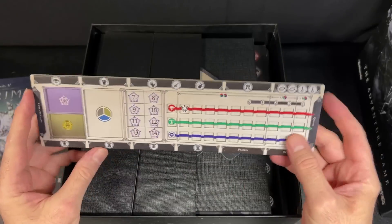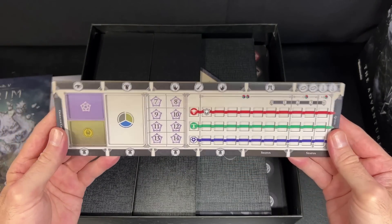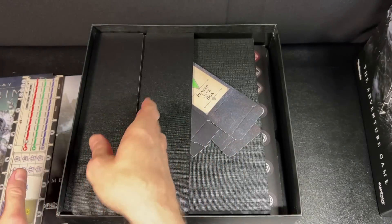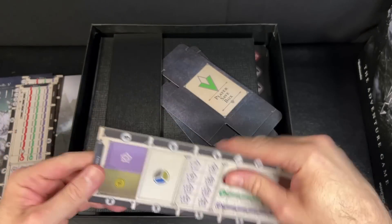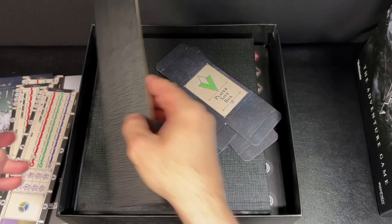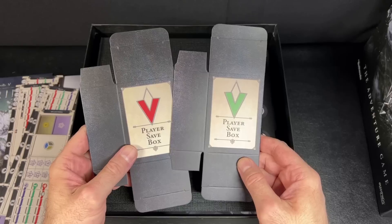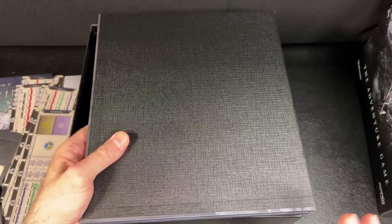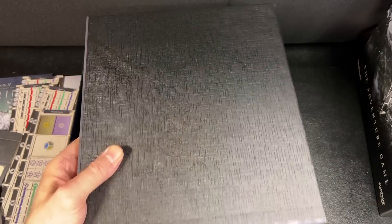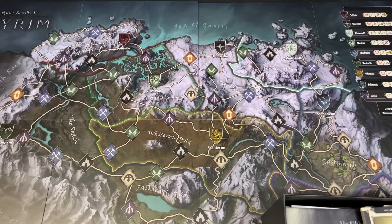Here we have a few save boxes and our dual-layer character sheets — those look pretty cool. I like the textured back; that is very classy. And then we have another couple of player save boxes, and here we have our map. I'm going to take a break here, unfold the map, and set it up so we have something to look at in the background.